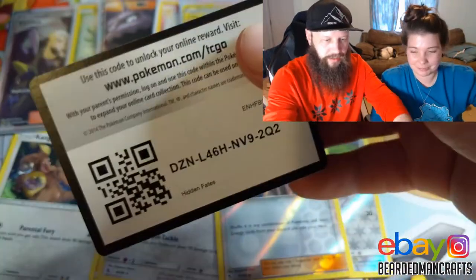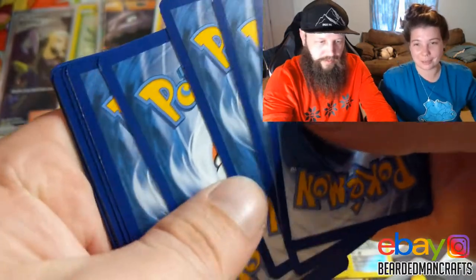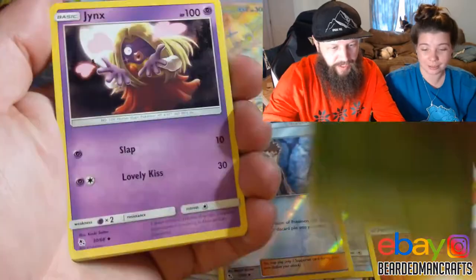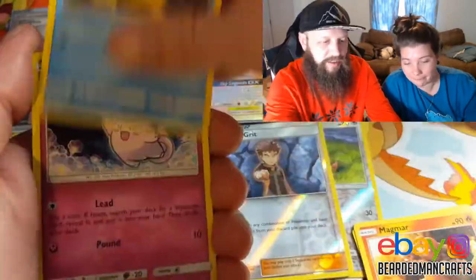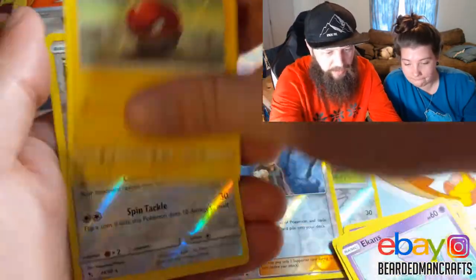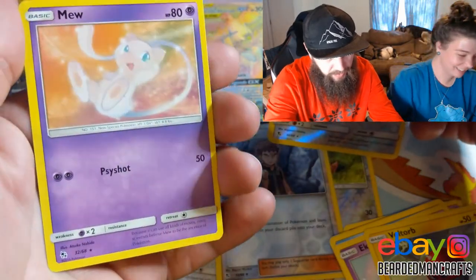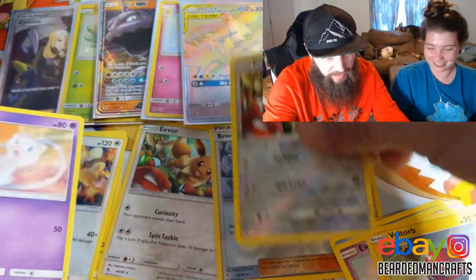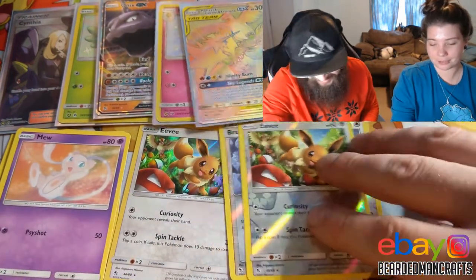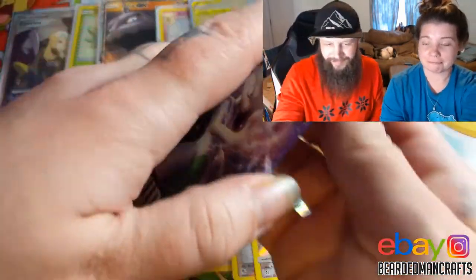Got that Psyduck. Let's see if yours will have back-to-backs. Plotters, Fighting, Metapod, Jynx, Magmar, Psyduck, Clefairy, Magikarp, Ekansnake, Voltorb. Got that Eevee reverse. We're getting all the — rares, hollows, and reverses. Just makes it easier when I sort the bulk out.